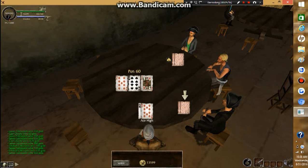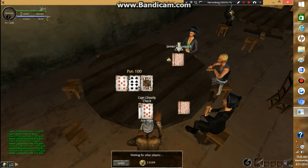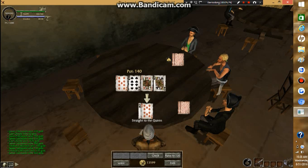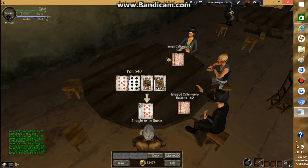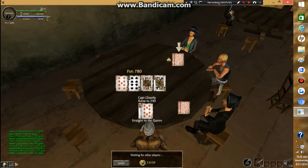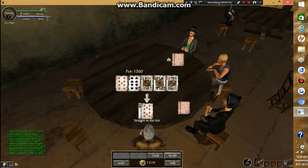Now I have an 8 and a 10. If there's another 8 on the table I'll win it if they don't have a king or anything higher than a 10. There's no ace on the table right now, but I have a straight to the queen, so I'm going to bet for this because that's actually a pretty good hand. Hopefully they don't have a straight to the queen with something higher than that 10, but I doubt it.